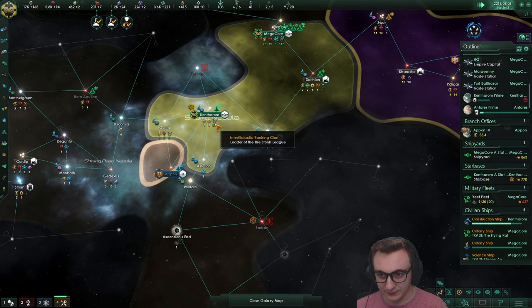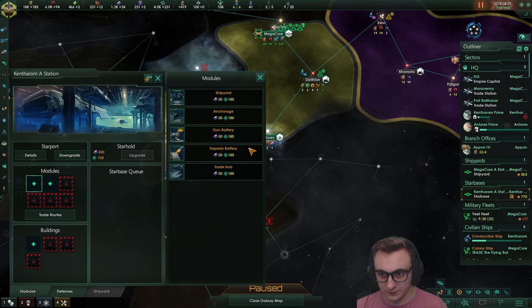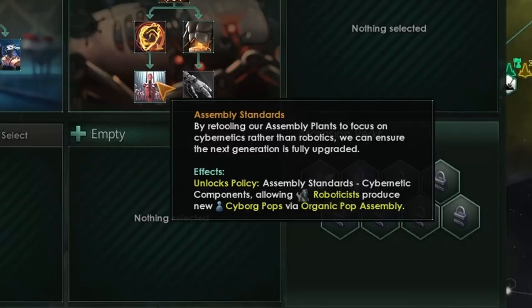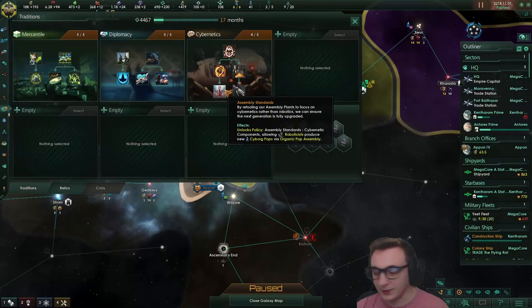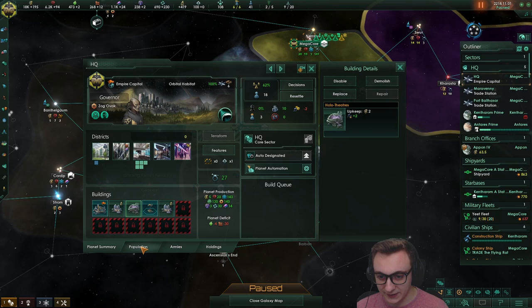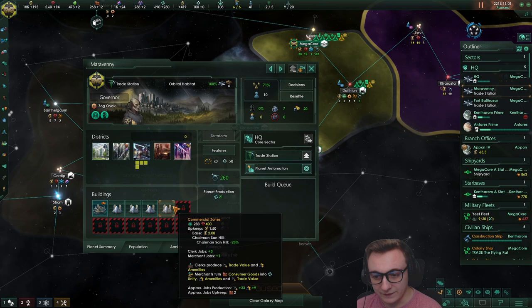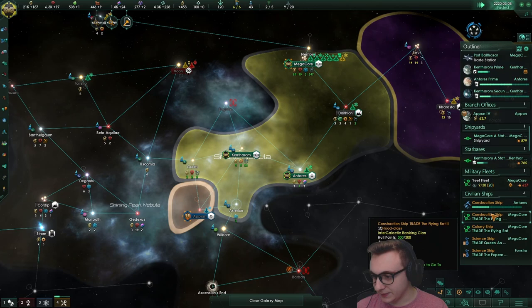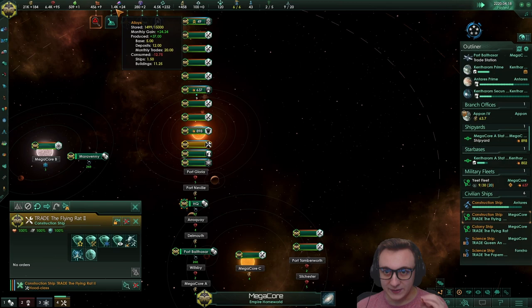We've not met any genocidal empires. We're now collecting that trade value and our economy is doing so well. We may as well go full on trade here with trade hubs and off-world trading companies for trade value. We've unlocked a new tradition - Assembly Standards - which means we can actually produce cybernetic pops using robot assembly plants, so that's what we're going to start building everywhere. More pop growth speed is great. We can actually build them on our planets too. I'm glad gene tailoring didn't show up because that would be hard to choose.